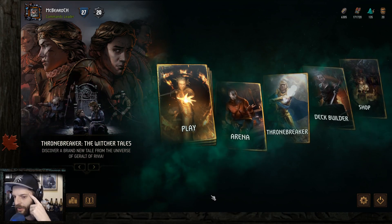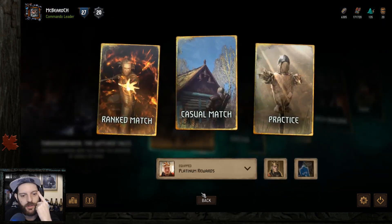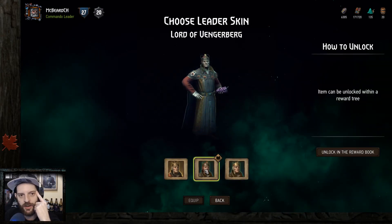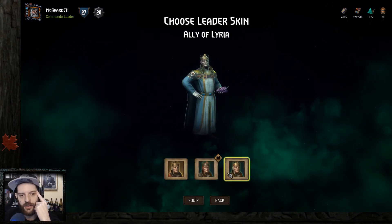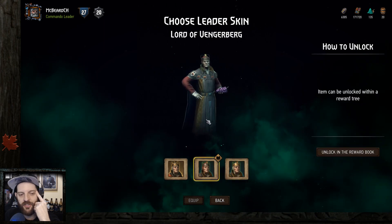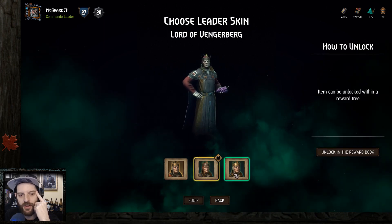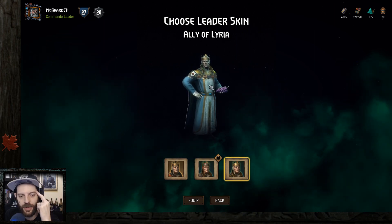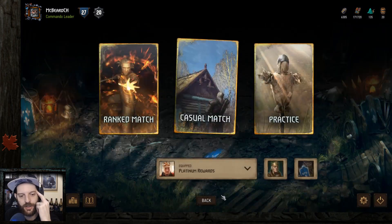Alright, boys and girls, we're ready — let's play some games. First, let's put on our fancy new leader. This leader skin I get from Dem Events 3, but this one I get from buying it. They're just color shifts, but there's promise for more. Let's play on this fancy Lyrian board.